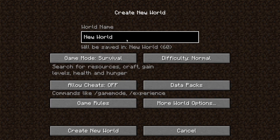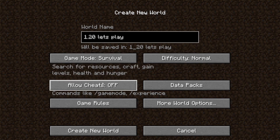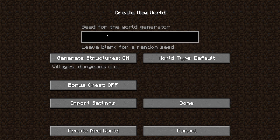You would want to name this whatever your old world was named — you can name it totally different. I'm just going to call it '1.20 let's play.' Then you want to have all the settings how you want: survival, creative, it doesn't matter. Cheats, game rules — these can be whatever you want. Difficulty can be whatever. Under World Options, make sure you paste in your seed right there.